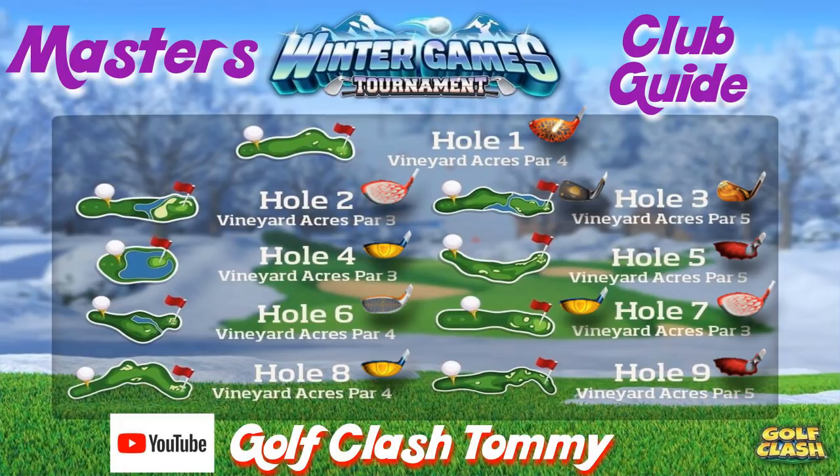Let's start with hole number one, the Vineyard Acres par 4. This is a short par 4 even if it's played from the third tee, so I do suggest you go with your main driver. Especially if you have the Thor's Hammer or the Apocalypse, you do want to have a lot of topspin because you want it to bounce before the rough and get as close to the green as possible.